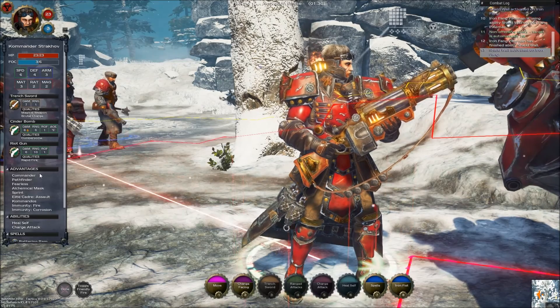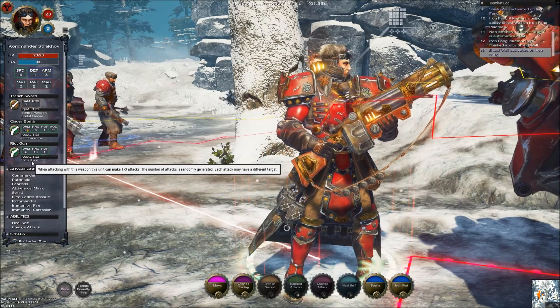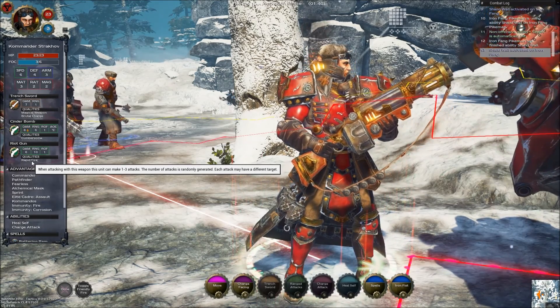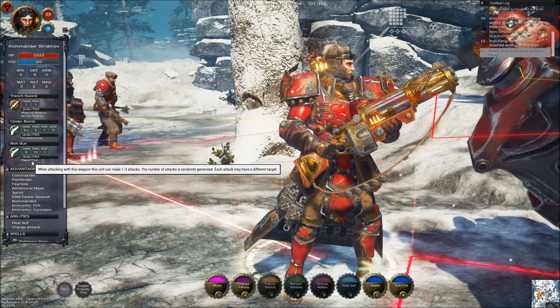Then his Riot Gun: damage 6, range 10, and he's got Rapid Fire. When attacking with this weapon, it can make 1 to 3 attacks — the number of attacks is randomly generated, and each attack may have a different target. That's pretty cool. You can attack up to 3 times.